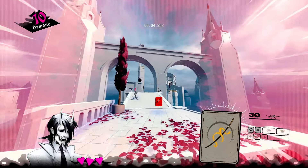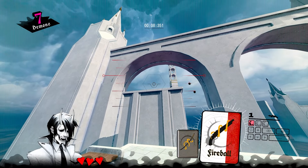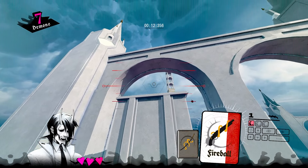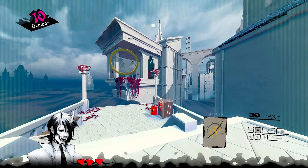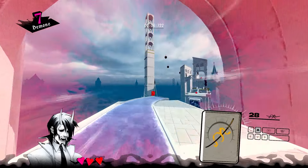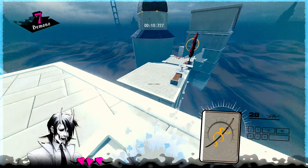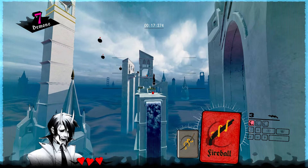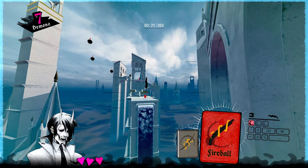Now for one of the biggest time saves of the level right here — you want to shoot to kill the guardian twice, and be pretty far forward here. Fireball in a way where you get an above-water boost from this water stream here. It looks something like this where you fireball to the point where you're kind of clinging over it, and you get so much speed from that above-water boost.